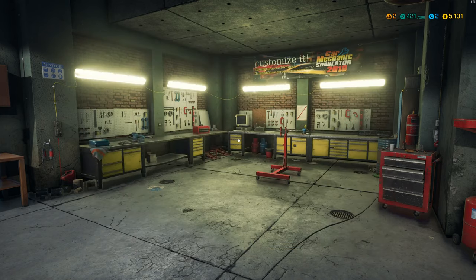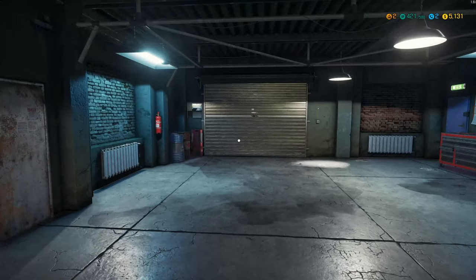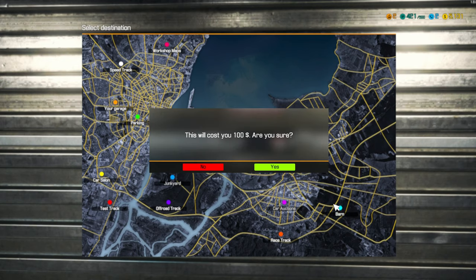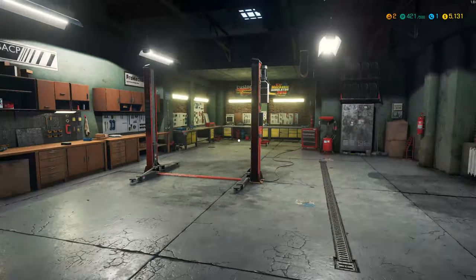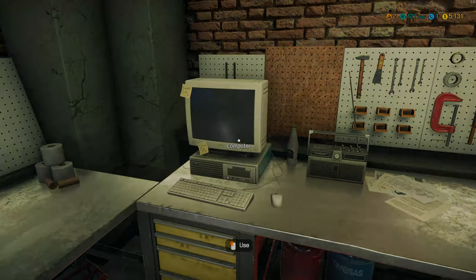Okay, so now I can probably go look at the barn. Let's go look at the barn — here's the barn. Cost $100. Are you sure? No, not yet. Let's do a couple more jobs and then we'll go do that. They don't let you run either — well, I guess running in the shop is probably not a good idea.